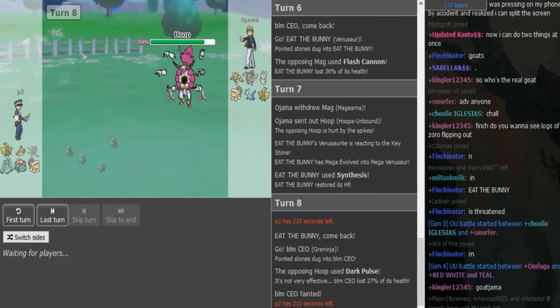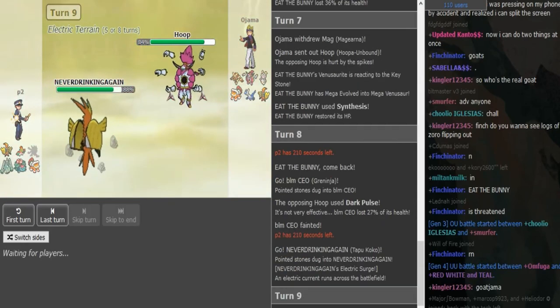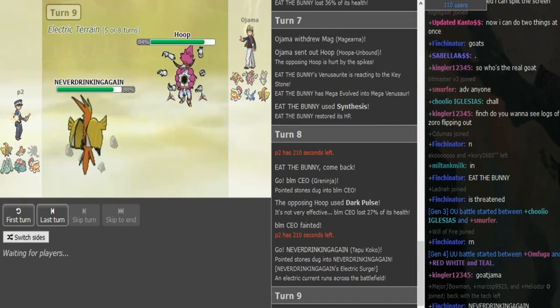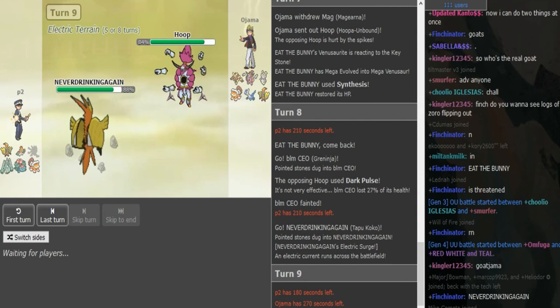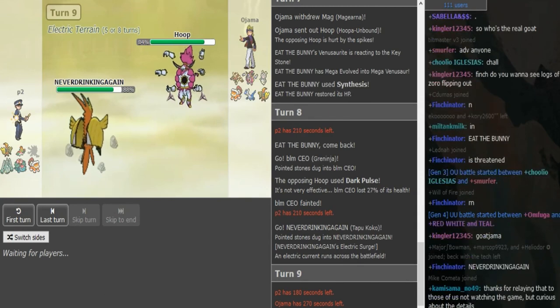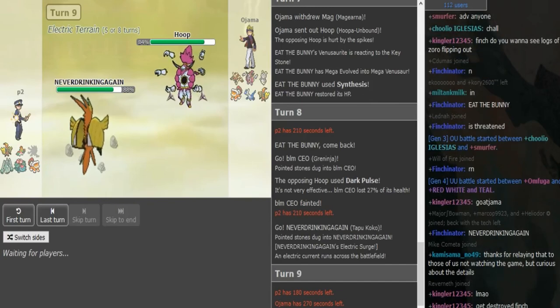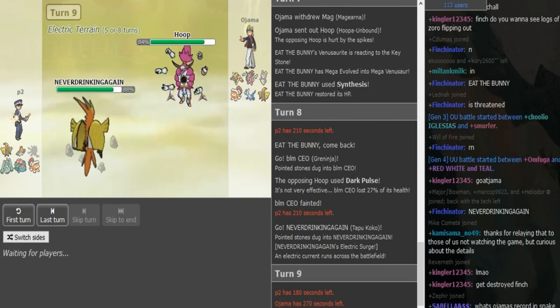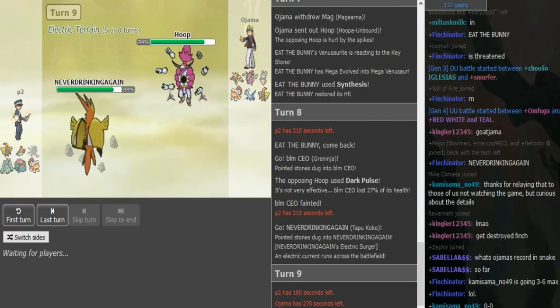P2 could go into Landorus or Koko and threaten with U-Turn — both are fine. If he goes Landorus, he's walled by opposing Landorus. If he goes Koko, this is a hard play for Ojama because he doesn't know if it's Specs or Physical. If it's Specs, you probably want to go into Gear. If I'm Specs Koko I'm clicking Dazzling Gleam, and if I'm Physical Koko I'm clicking U-Turn 100%. So I think Ojama's best play is go to AV Gear. You're definitely not sacking Hoopa — Hoopa kills every single Mon.